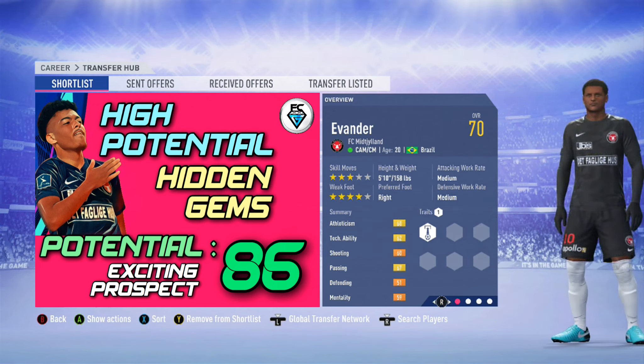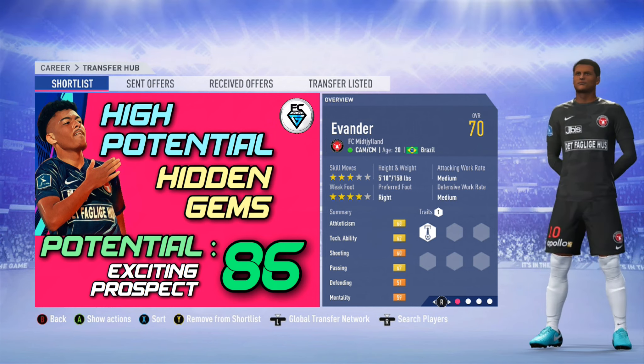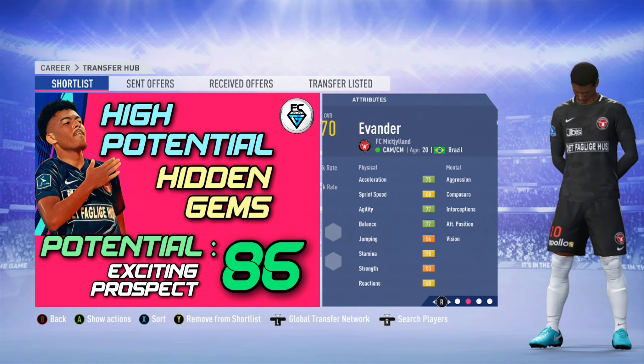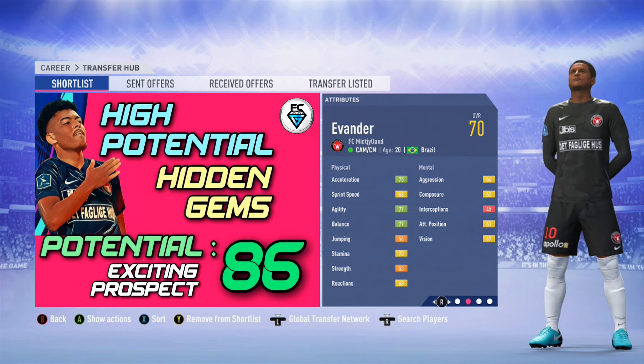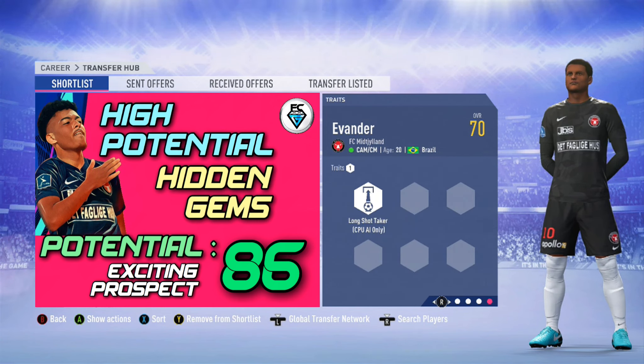Next up is the player who features on the thumbnail — that's Ivan Dair from FC Mitterland in Denmark. He's a central attacking midfielder or central midfield. He's 20 years of age with three star skills and a four star weak foot. He's from Brazil, with 70 overall and a potential of 86. Good physical all-round attributes, though some of the red numbers will need a little bit of training. Sadly, he is not available in the first transfer window.